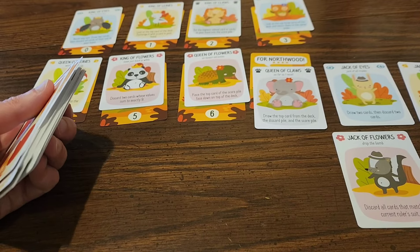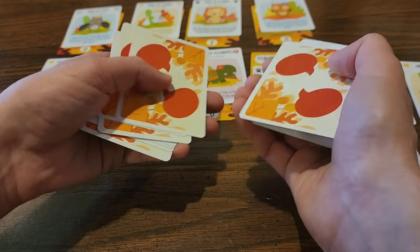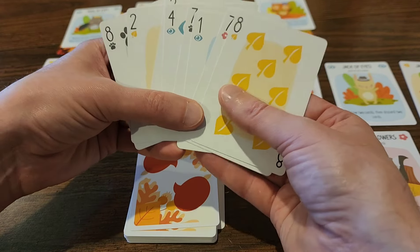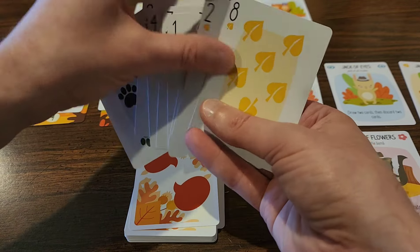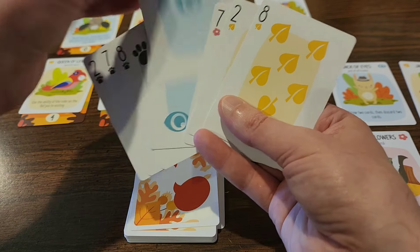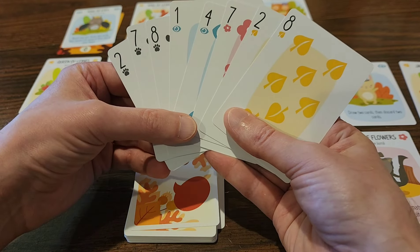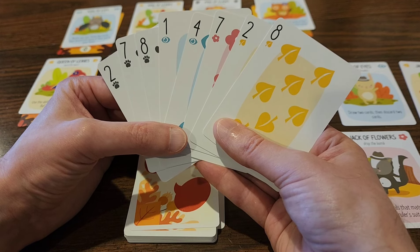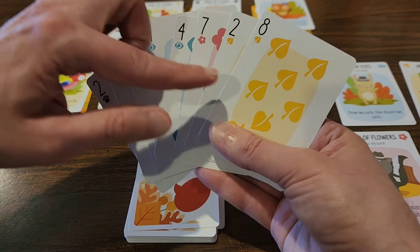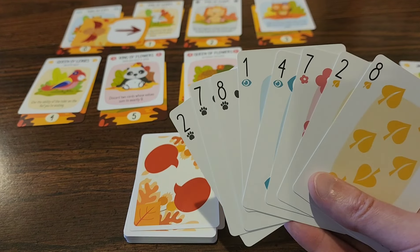All right, let's press on to round two. One, two, three, four, five, six, seven, eight — let's see what we've got. A little bit of everything. I like organizing my cards. I think I might go with the king of leaves — I've got two leaf cards and I only need one trick in order to win the king, so let's try it.